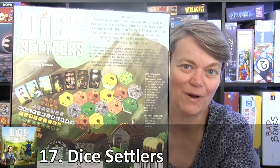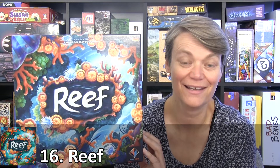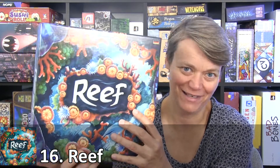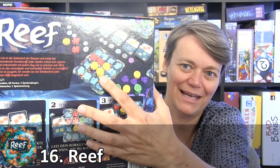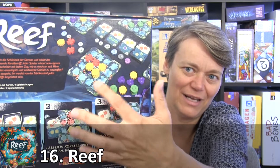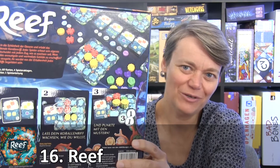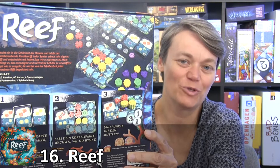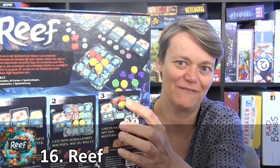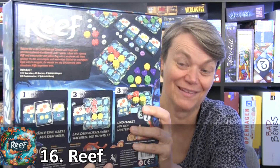My game number 16 is Reef. Reef is an abstract game for 2-4 players, takes about 30-45 minutes, and it's for ages 8 plus — so also a family-friendly game. You have these bricks, kind of like big Lego bricks, where you can build your corals. Each player has their own board and you have to fulfill cards to score a lot of points. You have to build coral, score points, and really think about how you play your cards. It's more thinky than I thought when I first saw the game — I thought it was a kids game, but it's definitely not just a kids game. It's a family game but also a very thinky game.